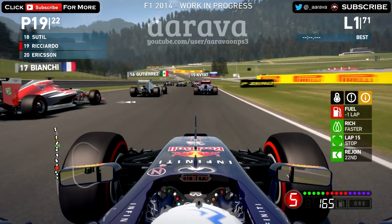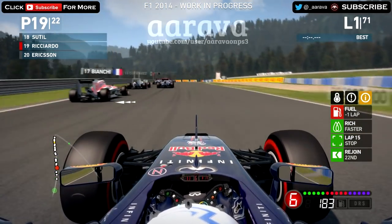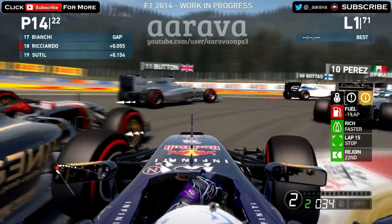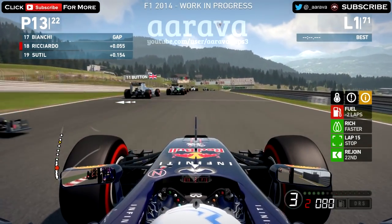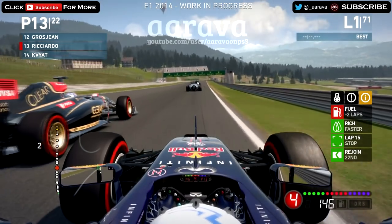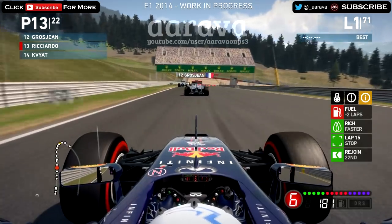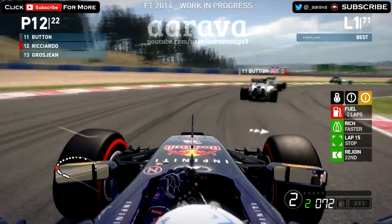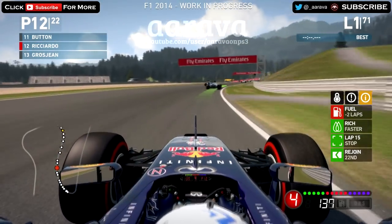We're behind Jules Bianchi in the Marussia, and we're going to try and see who we can jump coming up to this next hairpin-style corner — a second gear corner on this new game with the 8-gear gearbox. The first gear is not really used at all; it probably will be used at places like Monaco. But here at Austria, the lowest gear you're going to go is second gear for that hairpin. We're up to 13th place, getting quite a few positions on AI. This year, the AI really haven't improved that much — the racecraft really isn't that amazing.